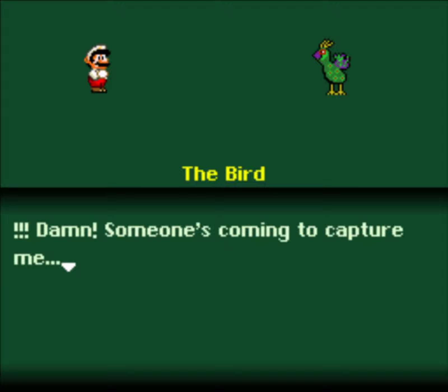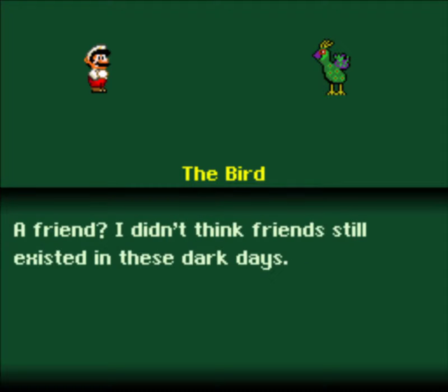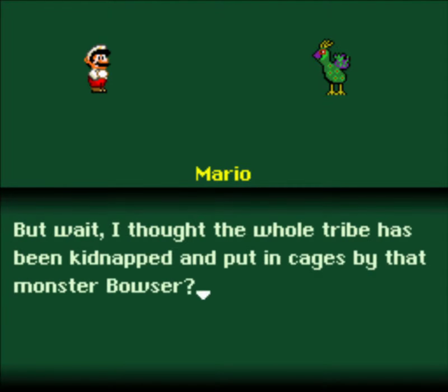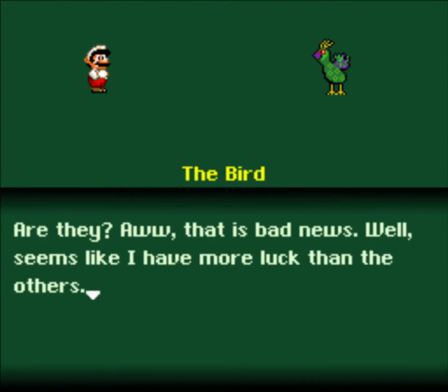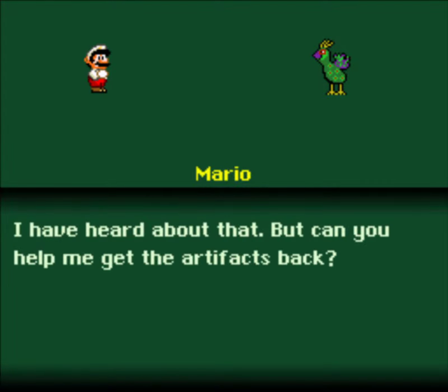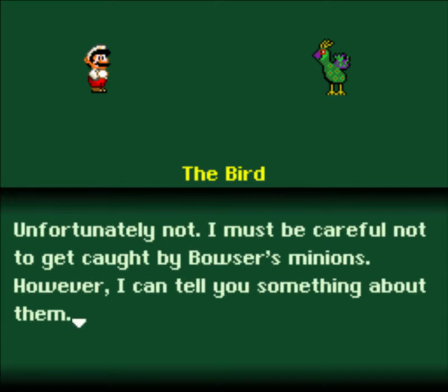Hello? The bird. Someone's coming to capture me! Hey wait, don't fly away — I'm a friend! A friend? I didn't think friends still existed in these dark days. But they do. I want to help you and your tribe to bring back the stolen artifacts. But wait, I thought the whole tribe has been kidnapped and put into cages by that monster Bowser. Are they? That is bad news. Well, seems like I have more luck than the others. I would have wished to keep them enclosed several years ago when we had this quarrel, but I have heard about that. But can you help me get the artifacts back? Unfortunately not. I must be careful not to get caught by Bowser's minions. However, I can tell you something about them.